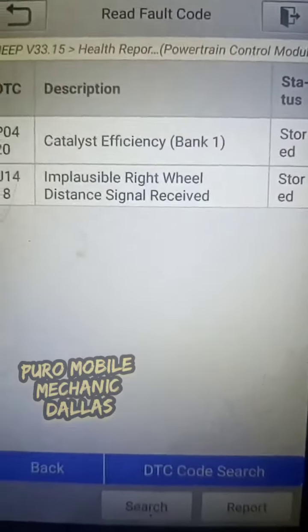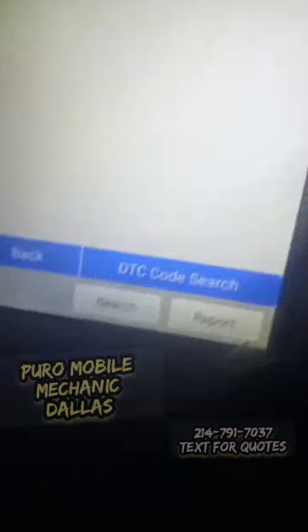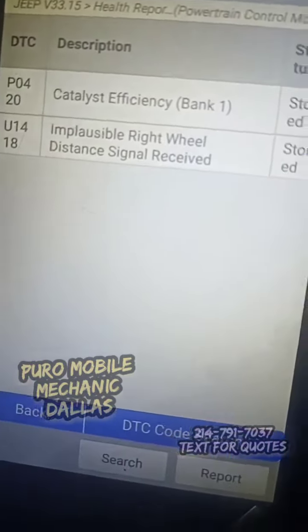Alright, so the fault codes we got: catalyst efficiency bank one, and plausible right wheel distance signal receiver. Let's pop the hood.